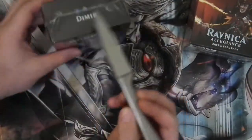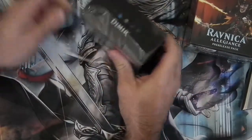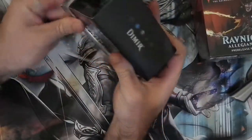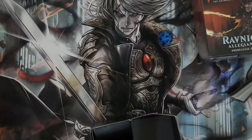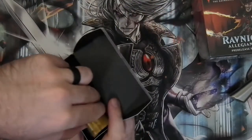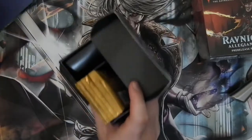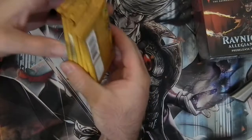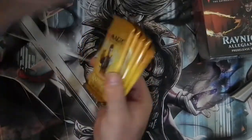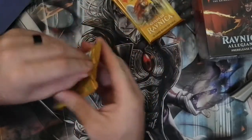Without further ado, let us begin. These pre-release packs came out well, obviously, at pre-release. I've got no idea what's in them. We've got a nice dice for an 8. Leave that face down and we have 5 packs — I thought these normally had 6. Let's crack these real quick.